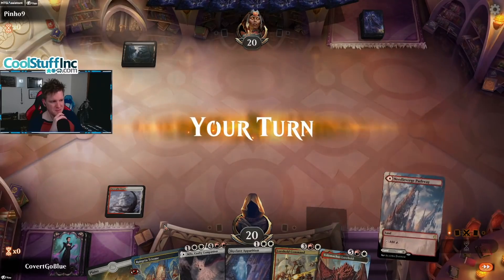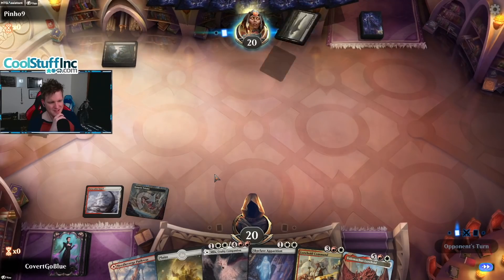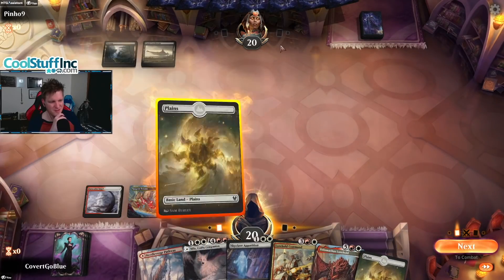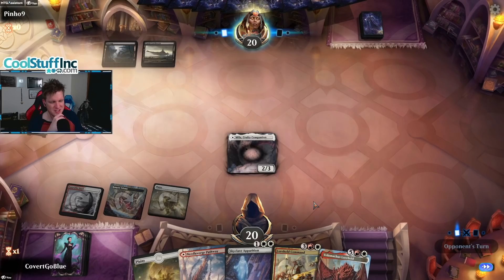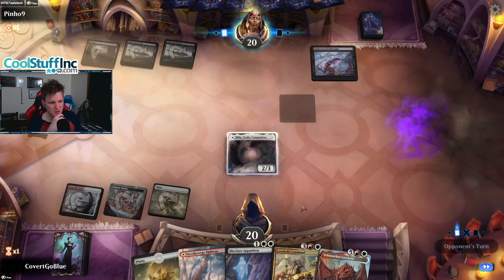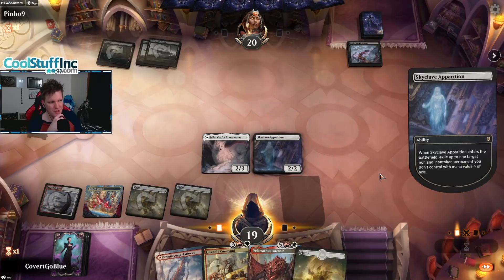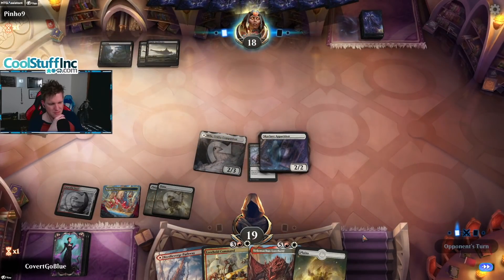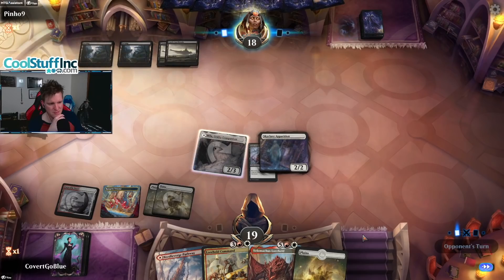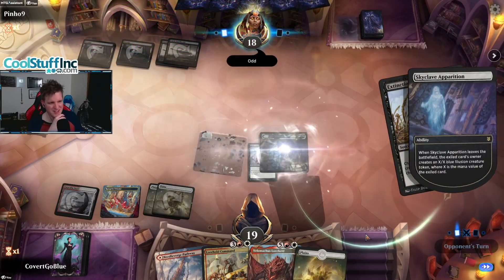Probably should have just played the Triome actually — you can tell I'm getting tired, it's getting later and later. But the content doesn't make itself, guys. Let's try out a Crafty Companion. Wow, that's a vicious sound for a fox. Underworld Dreams — ow. Good thing there's an answer for that, although I'm sure the opponent will have Extinction Event or something. Those games are just too easy.